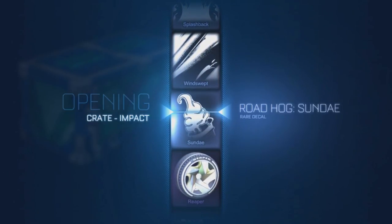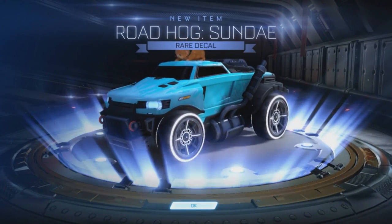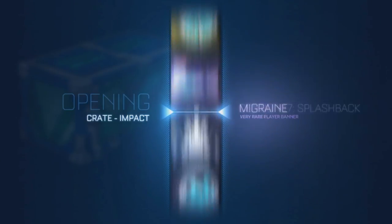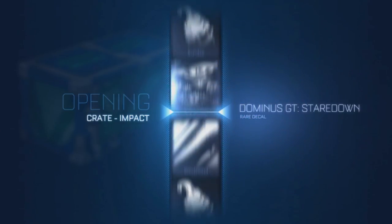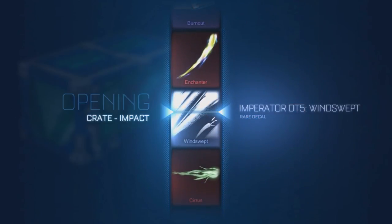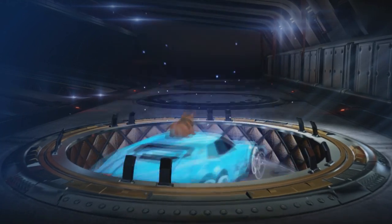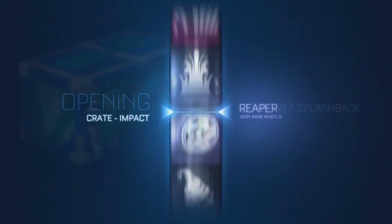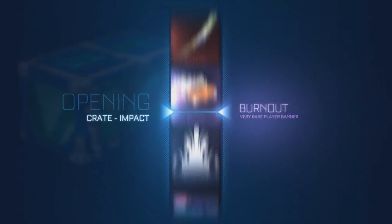Oh, there's our first bloody ice cream of the day. 82 impact crates on the wall, 82 impact crates. I hope one of mine is a Fire God. 81 chances to get Fire God again. Windswept — okie dokie. I still can't believe I got a Titanium White Santa Fe — what the hell.